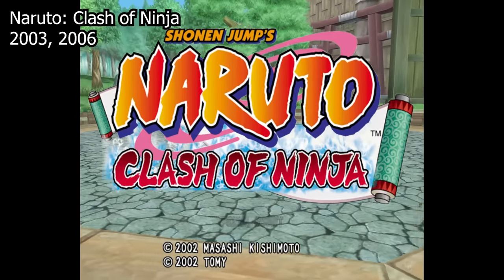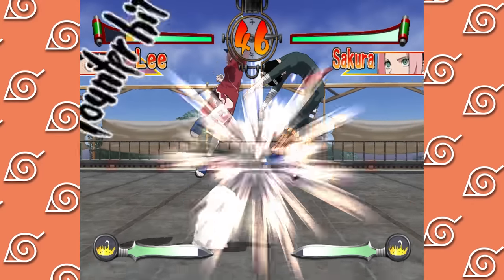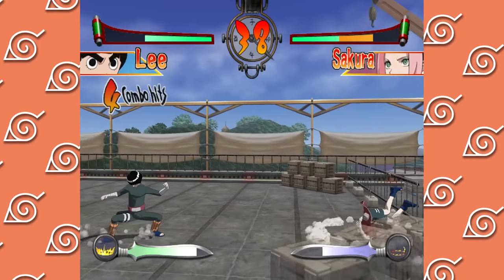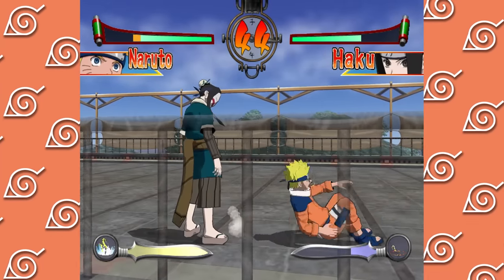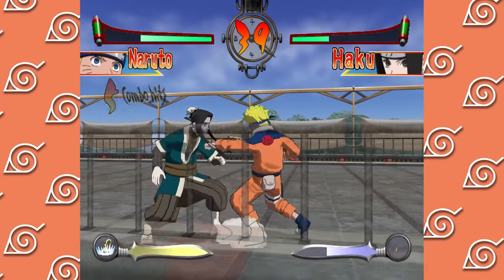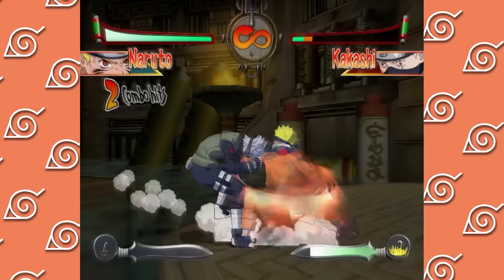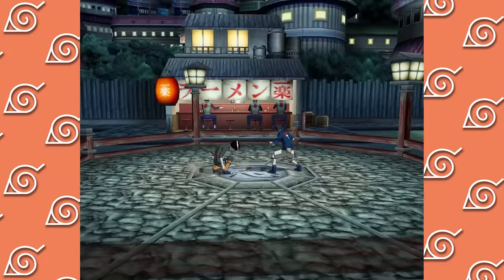Naruto Clash of Ninja was released in Japan in 2003 and in the US in 2006. All of the games shown here will be on the GameCube unless stated otherwise. Visually this game looks pretty good for a game from 2003 - it's cell shaded with a general anime game look you'd expect from even a modern anime game. Rather than go the Ultimate Ninja route, they went straight for the cell shaded look. While the animations are fluid and nice to look at, the special move scenes are sort of underwhelming and leave something to be desired, especially when compared to the Ultimate Ninja games.